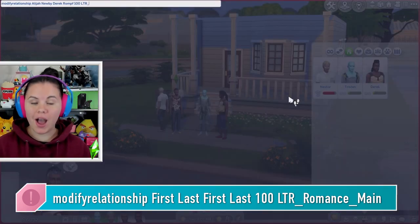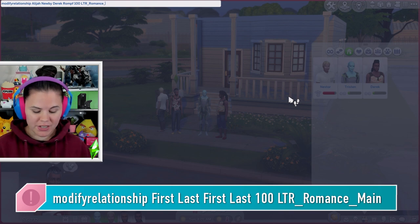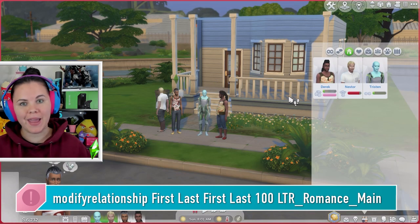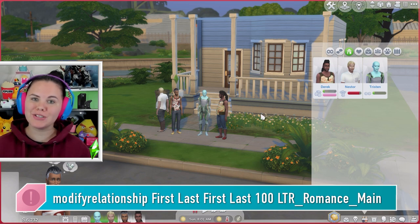But what about the romance? Well, it's very much the exact same thing. If we want to make Elijah and Derek have a cheeky little romance going on, what you're going to do is type: modify_relationship, first name, last name of each Sim — spelling is important here — then 100, and then LTR_romance_main. This should give you 100 points towards your romance score.